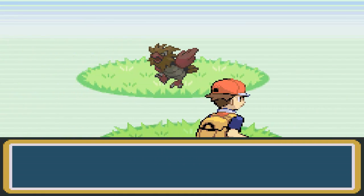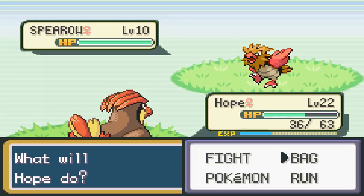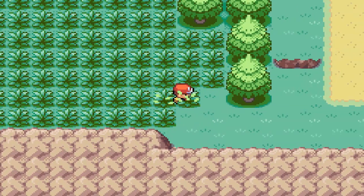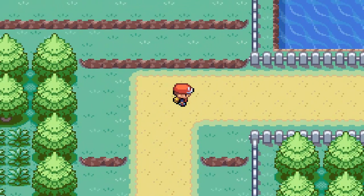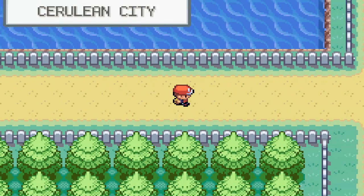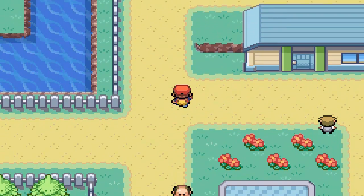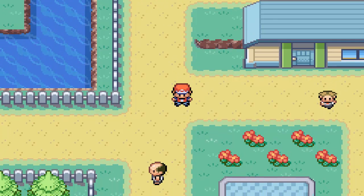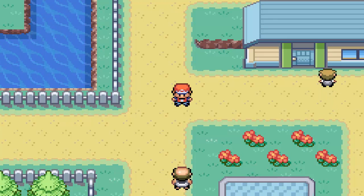Of course, I immediately run into a random fight with a Spearow. Spearow is not that bad of a Flying-type Pokemon, but since I already have Hope, the type is kind of redundant. Continuing onwards, we make our way to Cerulean City, which is home to Misty, the leader of the second gym — which we might encounter in the next episode of Let's Play Pokemon FireRed. Until next time, folks, I'm PaperNapkin.